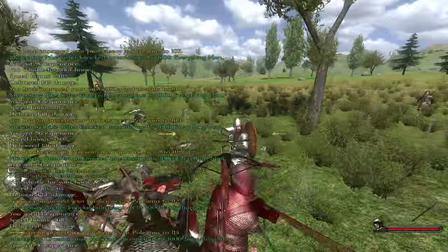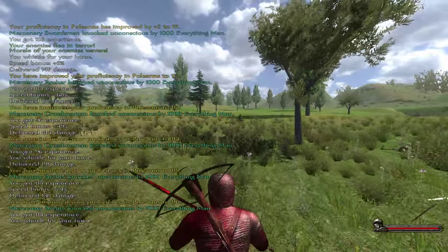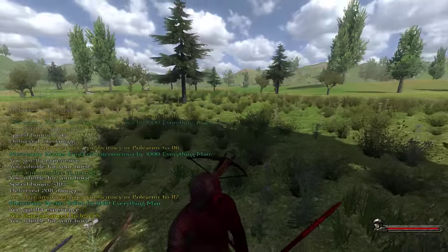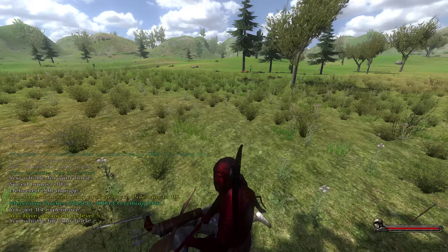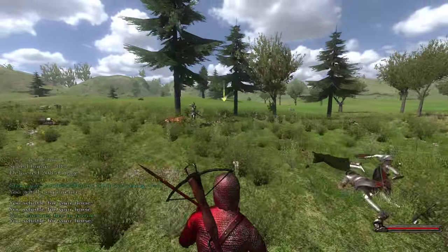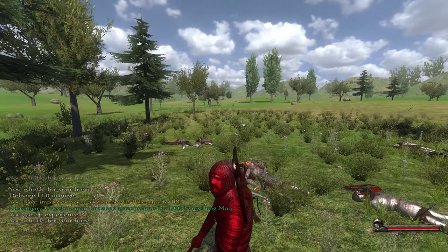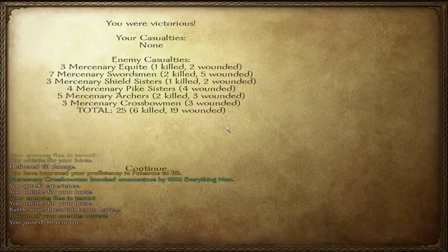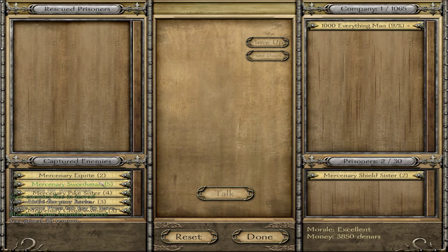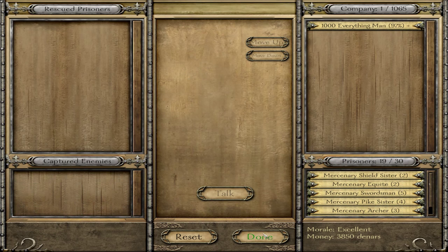They're all unconscious, so we are going to be selling a ton of guys. What do you think, you're gonna run away? You can knock them out if you swing, but if you poke — oh shit. One other thing to notice is that your enemies can flee from you. We can capture up to 30 prisoners now — that's the best part about this mod, you can capture tons of prisoners and sell them.